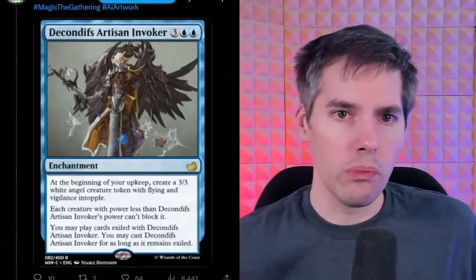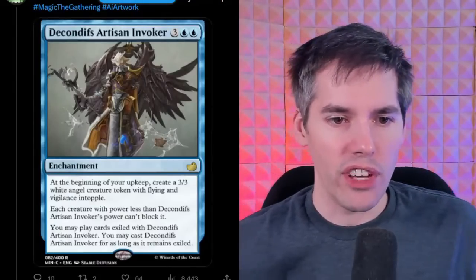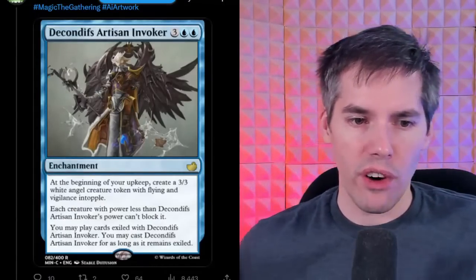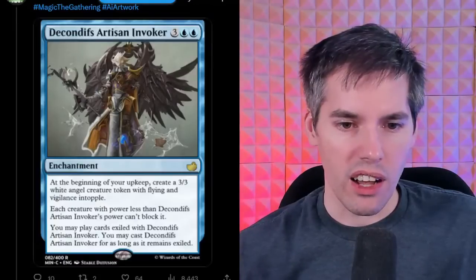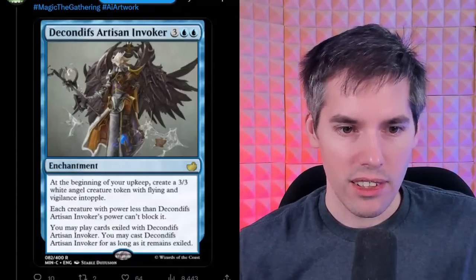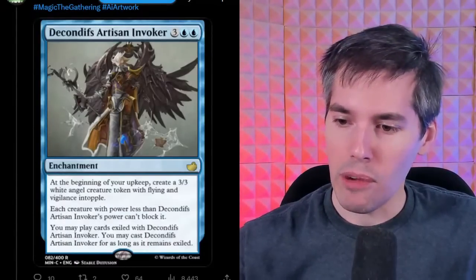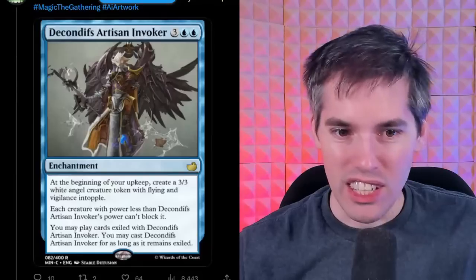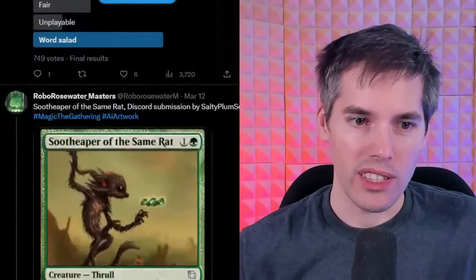Decontis Artisan Invoker — blue, blue, three generic enchantment. At the beginning of your upkeep, create a 3-3 white angel creature token with flying, vigilance, and topple. Each creature with power less than Decontis Artisan Invoker's power can't block it — but you are an enchantment, you don't have power. And you may play cards exiled with Decontis Artisan Invoker, and cast Decontis Artisan Invoker as long as it remains exiled. Word salad. A lot of words — thank you for this waste of time.